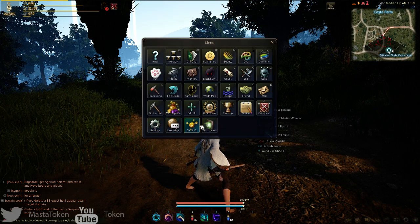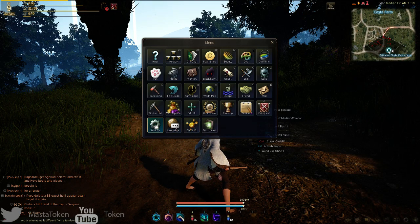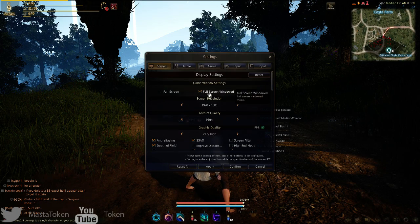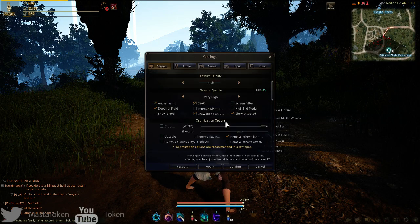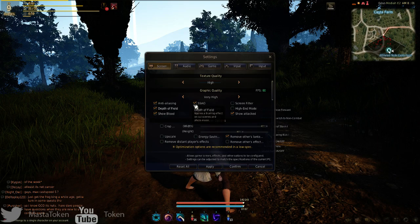You can also switch channels if you have a laggy channel — just swap to a different one on the same server. For video settings, you get options for full screen, windowed, or windowed full screen mode, different resolutions, and quality settings going up to Very High.